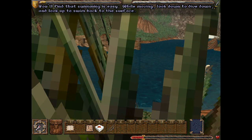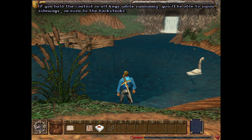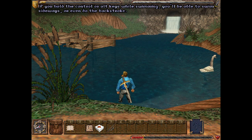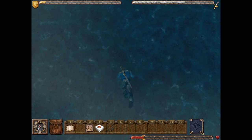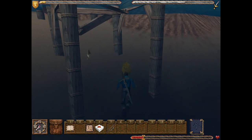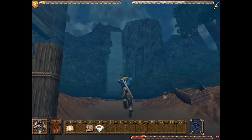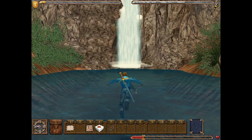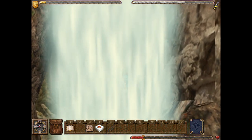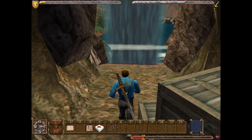You'll find that swimming is easy. While moving, look down to dive down, and look up to swim back to the surface. If you hold CTRL or ALT keys while swimming, you'll be able to swim sideways, or even do the backstroke. We are currently underwater — we need to be careful because we only have so much air. There's not a lot we can actually do here. We do naturally start floating up to the surface, which is a nice touch. Let us go past the waterfall and find some more arrows — nice to know that there are secrets scattered about.